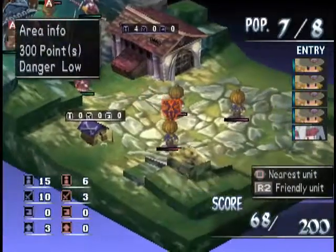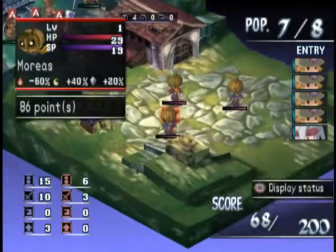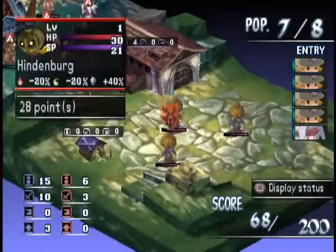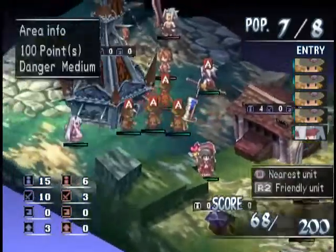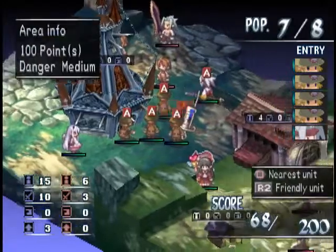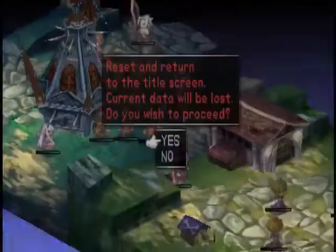So everything we killed through buildings — the points from everything we killed through buildings — are going to be doubled. And we could clear this level right now, go to another level, and the glitch would still work. Even better, we could just leave — quit the game — and just go back in.